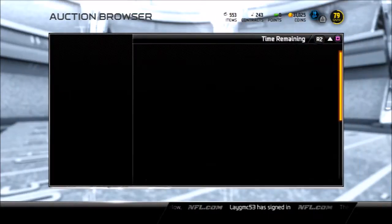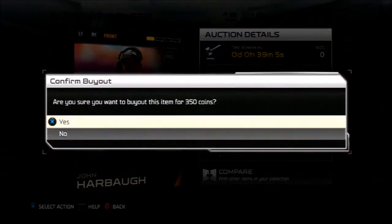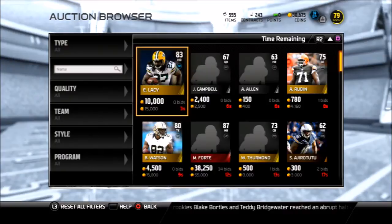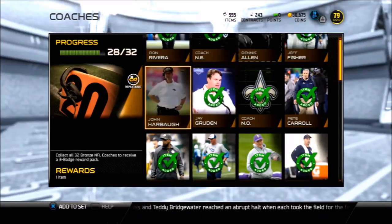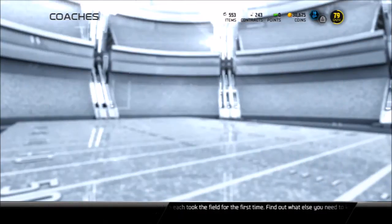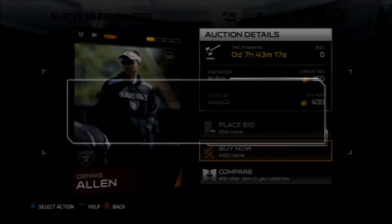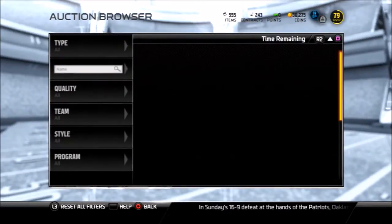I assure you the absolute worst thing you can ever do in Madden Ultimate Team is quick-sell the cards you get in a pack. That is the absolute worst offense. It might seem like a quick shot of coins or enough for buying the next pack, but trust me, you will regret it later in the year. They're constantly dropping collections that require cards from a long time ago. The position collections generally come out towards the middle to late in the year.